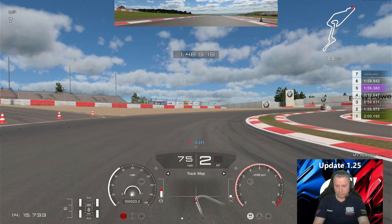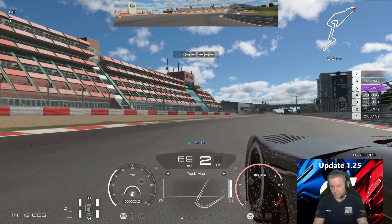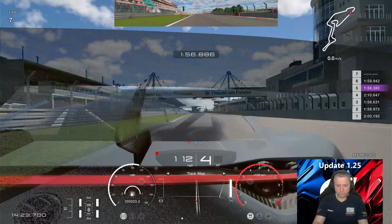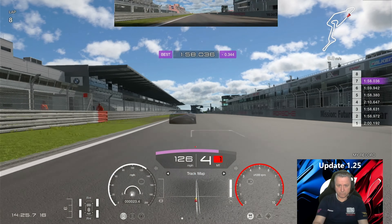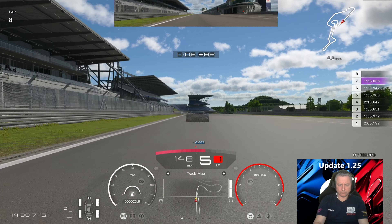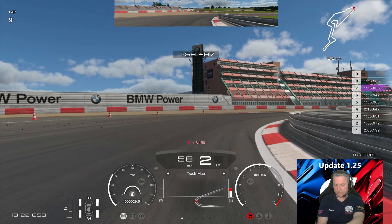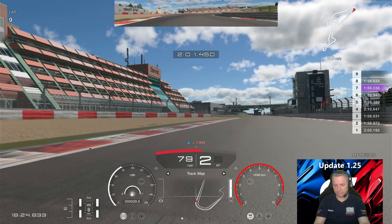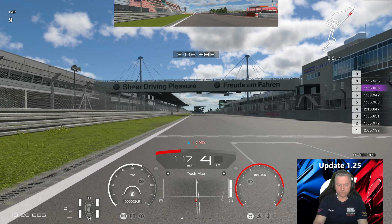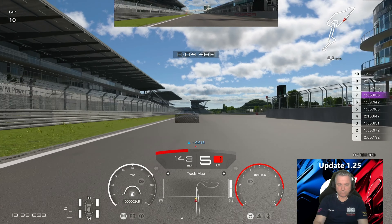We're level with the ghost — extremely tight, but that could be a 0.3 improvement as he starts to pull ahead. Almost into the 1:57s — a 1:58.036 sees the end of that little run. Just one more lap on — we set a 1:58.5 last lap. There we go, that was a 2:05 — we had an off halfway through. Now looking for that braking point, remembering those key points.